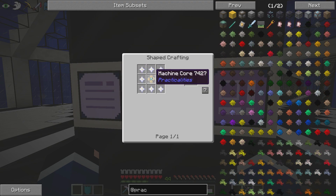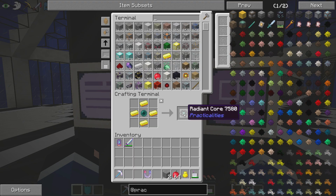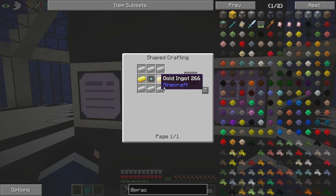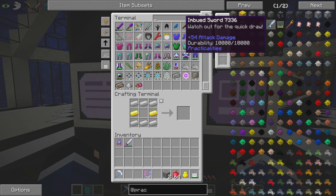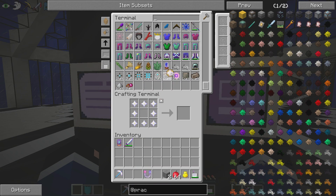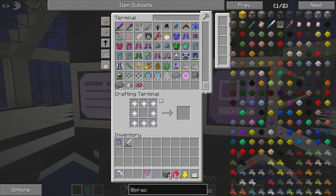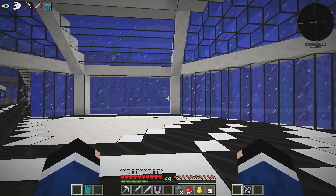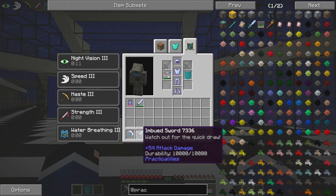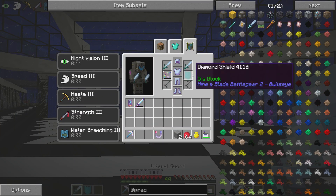We're gonna need to do a little bit of crafting to start off the episode today. We're gonna need four of these guys, that means we need four machine cores — nailed it. I think I already have some of the imbued rods ready to rock, so we pop these in there — four of those. One, two — nailed it. Ace it, can't be stopped. Now we can go ahead and stick these guys in here like this.